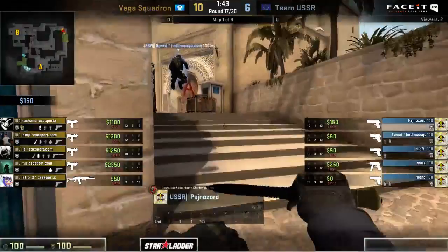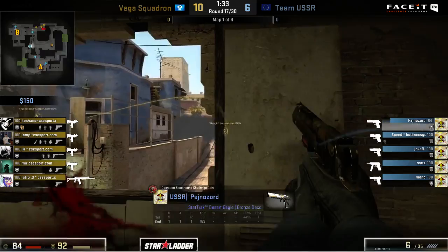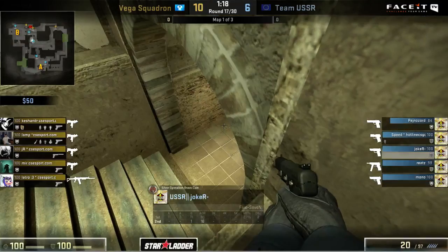For Team USSR they're going to drop back down here, left with a very big disadvantage - they're going to have to try to clutch out this force somehow, otherwise they're going to be left twelve to six with a whole lot of work to do to get themselves back into this game. Vega is going to have a very easy time holding the lead on this T side. Pejnazord goes for that aggressive peek in the window, gets hit pretty heavily because of that, drops down to 84 HP. The rest of Vega now moving themselves back inside the apartments - it's going to be a straightforward take coming out here.